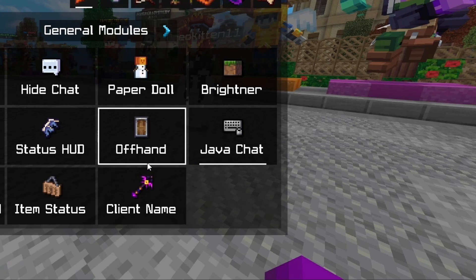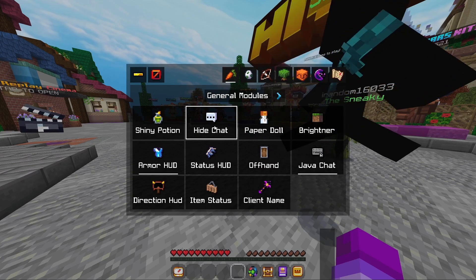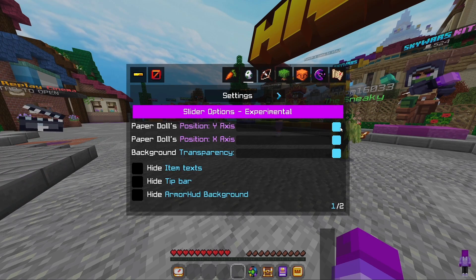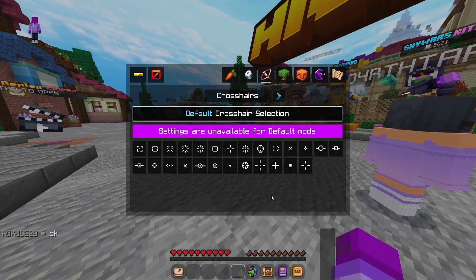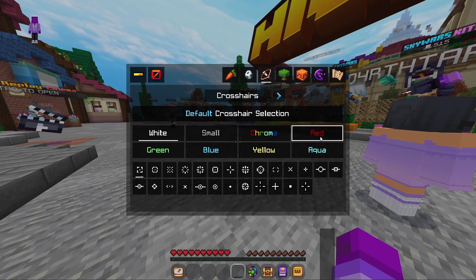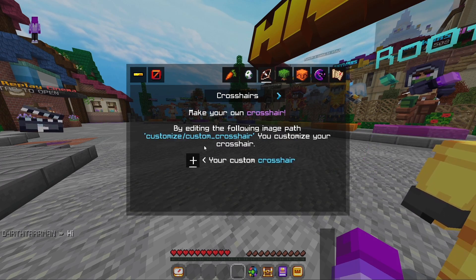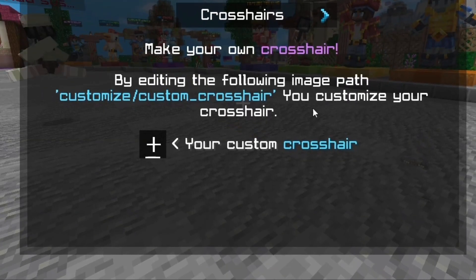We already have Java Chat on. We can do Armor HUD, Paper Doll — the Paper Doll Y-axis has a slider. For crosshairs, you can choose white or small — it's just small white, you can't have small in any other color, or chroma. Looks like you can make your own crosshair if you go to the image path.